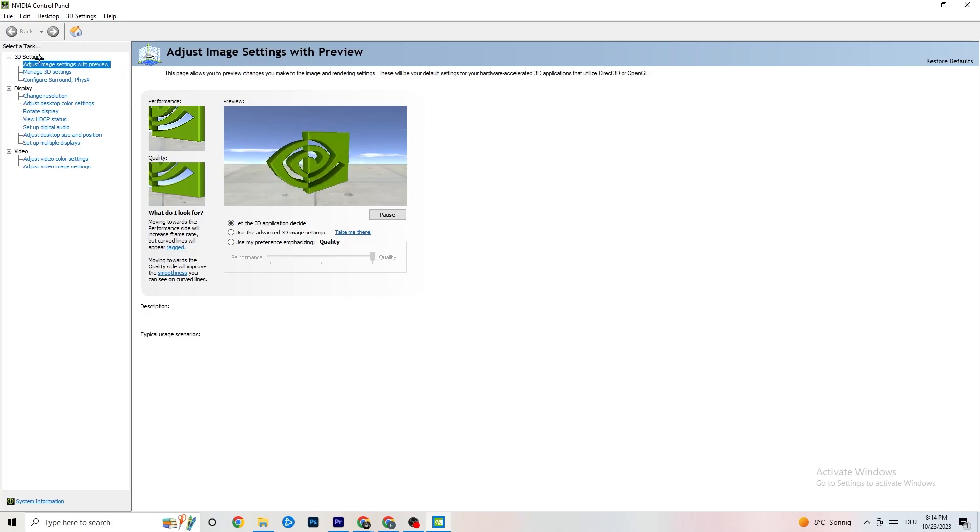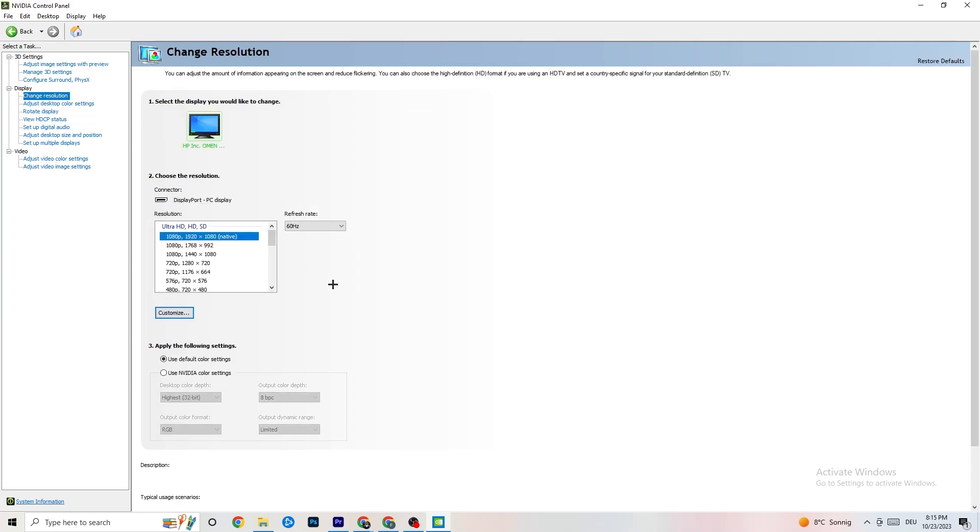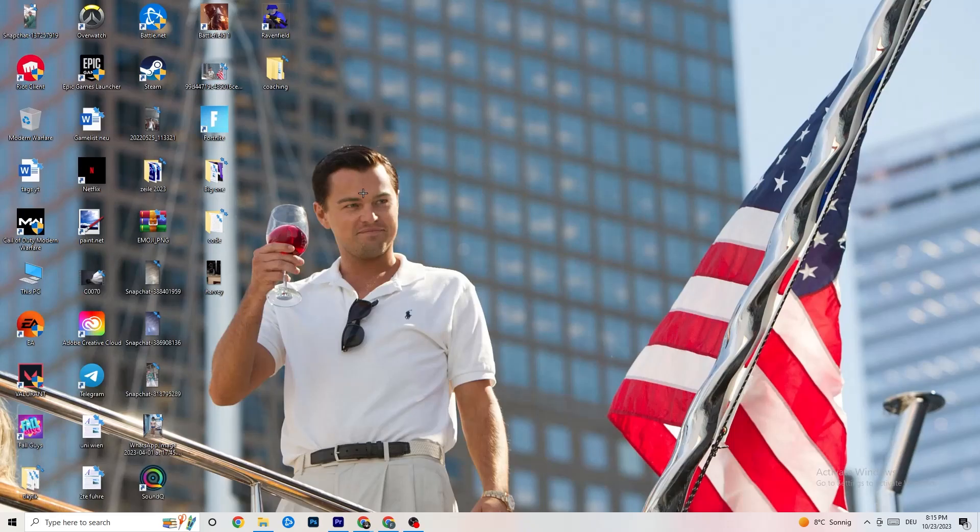Right-click your desktop and open NVIDIA Control Panel — or your equivalent if you have a different GPU. Navigate to '3D Settings' in the top left, then 'Adjust image settings with preview.' If you're having crashes, drag the Quality-to-Performance slider toward 'Performance.' Then go to 'Display' and 'Change Resolution,' and make sure your monitor's resolution matches your in-game resolution, as a mismatch can cause crashes.